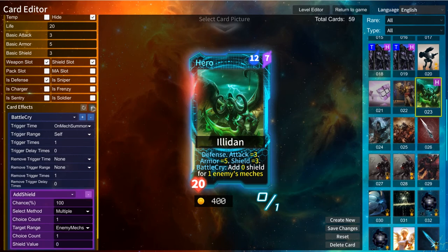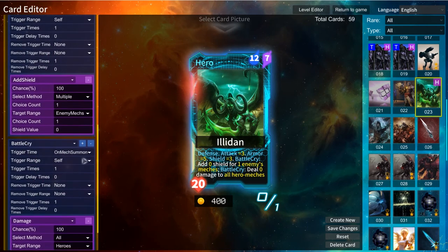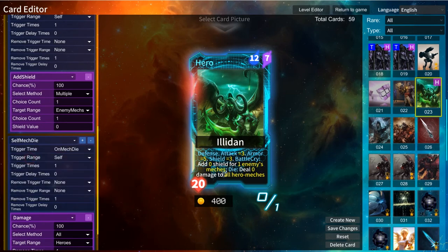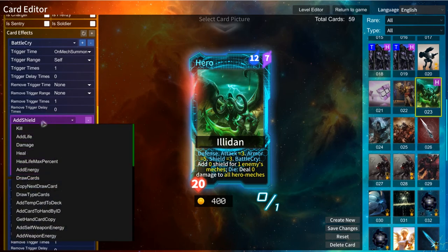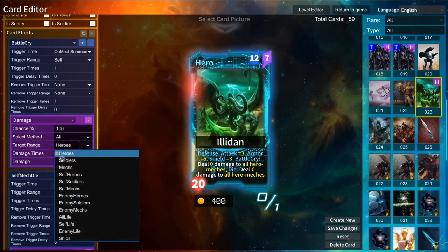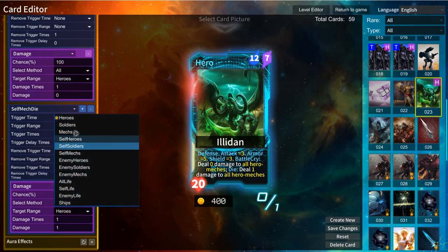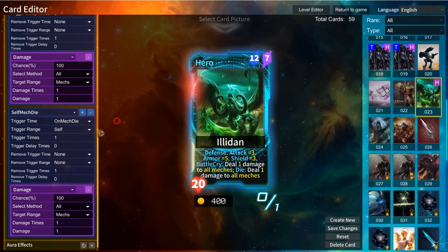You can also add another battle cry — so there are two battle cry effects here. We can change one to a die effect, so it has a battle cry effect and also a die effect with damage. Another one is damage two to all minions — I think it's like a dragon card effect.